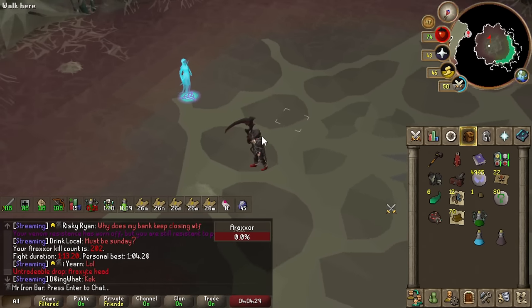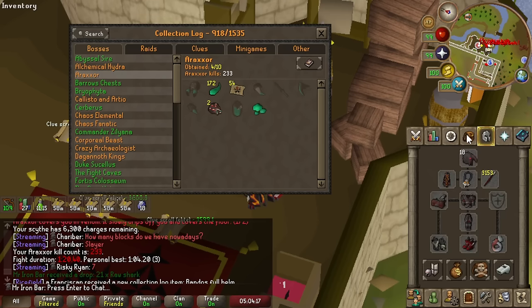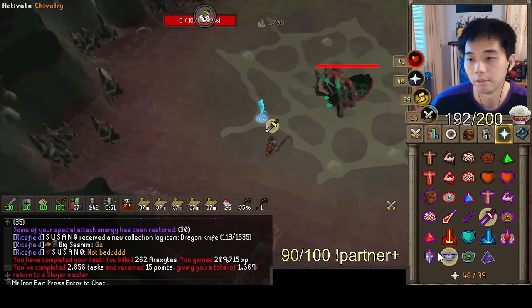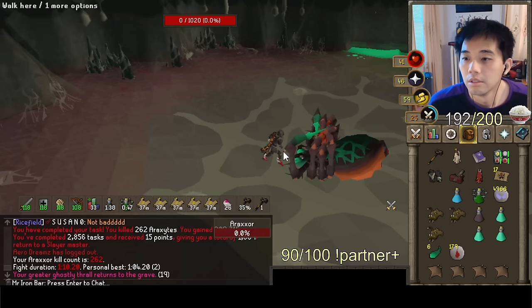Another Raksite head. We've done 233 kills today — nothing crazy, none of the good stuff. We finished our first task, struggled a bit.